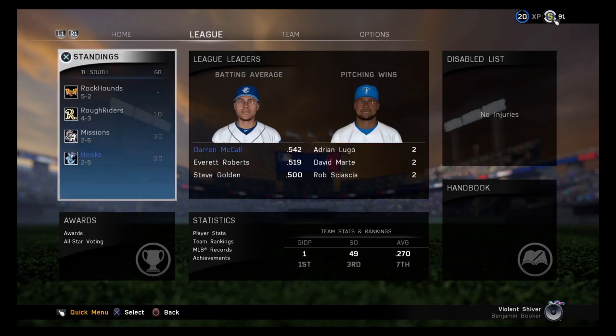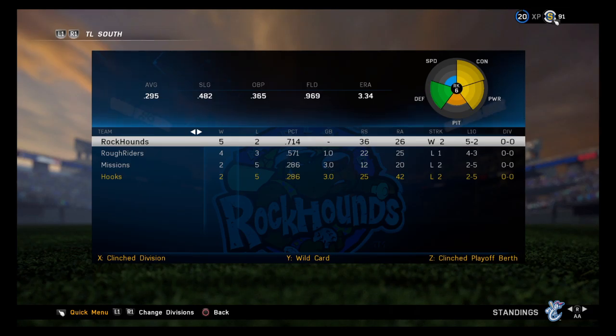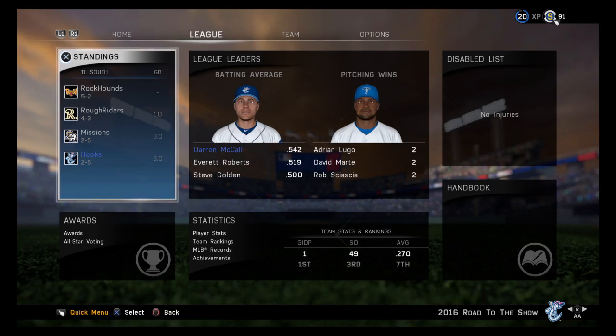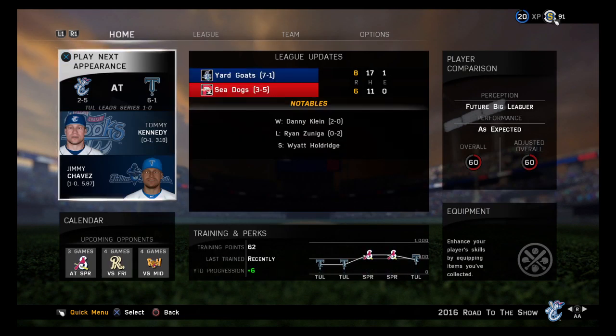7-3 now. They'll obviously be looking to induce another ground ball out of him right here. On the ground to short — this could be two. Fielded cleanly, to second for one, on to first — not in time as the umpire was right there to make the call. Must have been close.